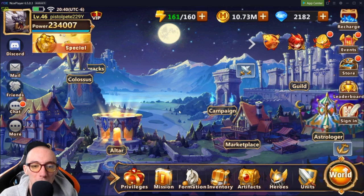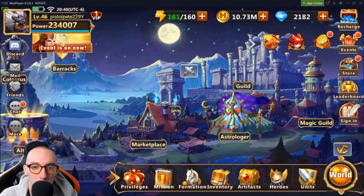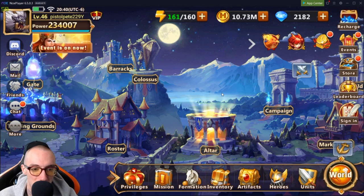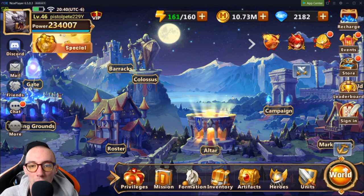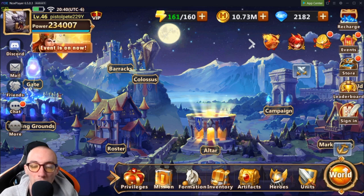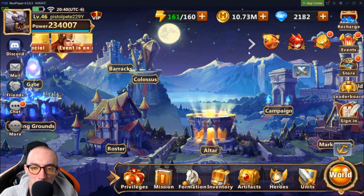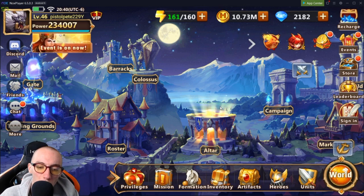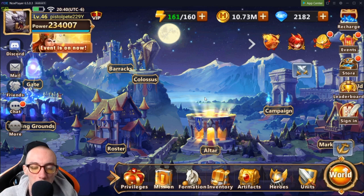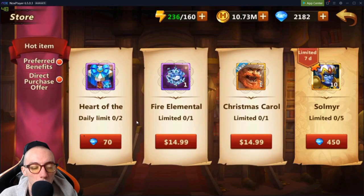I'm going to briefly go over a few different ways you can use your diamonds. One thing I would definitely look at first is the events — if you have any events going on that require you to use diamonds, I suggest using your diamonds there because those usually give you bonuses that stack on top of each other. Sometimes we'll get a bonus event for summoning, and it'll be up here in the corner — see where this little fire bird is — like a special emblem. You click the emblem and it'll take you to a special summoning event with better odds of getting better characters.